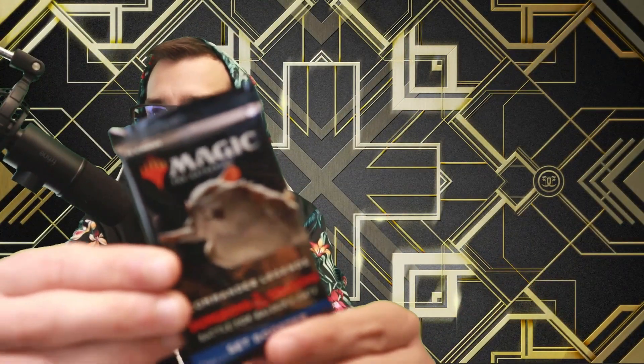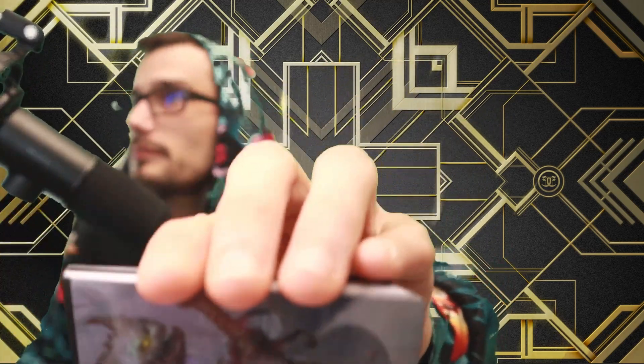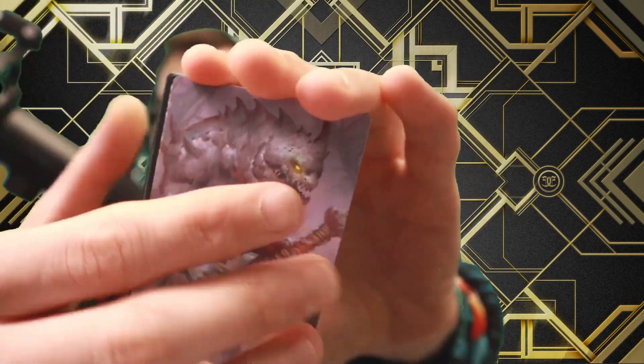Alright! Big money, big money, big money. We want, like, an Ancient Brass Dragon — what is that red dragon? We want that one too. We want all of the dragons, baby. Alright, let's see what we get here. I'll try to be semi-quick through it. Let me open this up so I can see them. Oh — upside down, bro. Upside down.